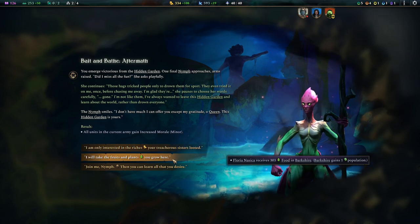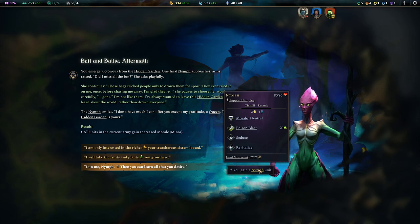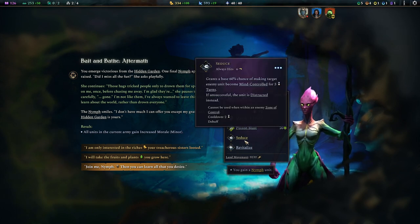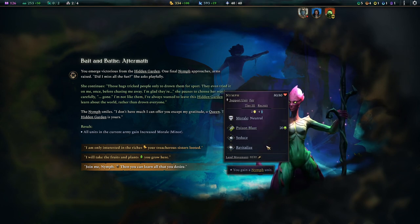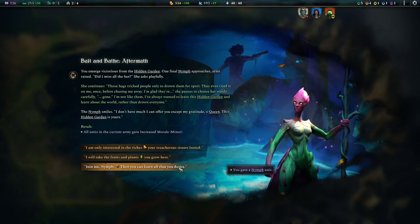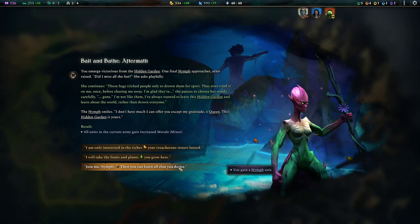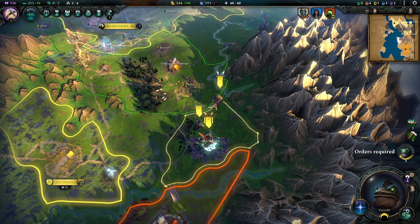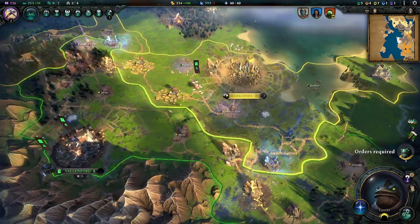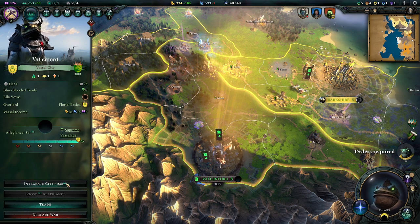So what can we get? Some food. We could get a nymph, which we just saw in battle, who's pretty decent — she can seduce, and she can revitalize, and she has some attacks, and she's level three. She's probably gonna be very high in upkeep. Oh, that's 20 in upkeep — are you kidding me? Okay, we definitely have to integrate them now. So we'll do that.